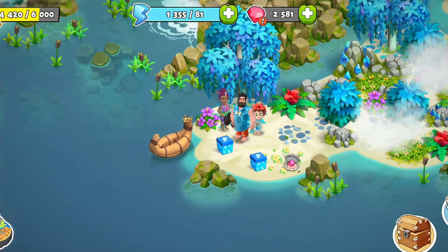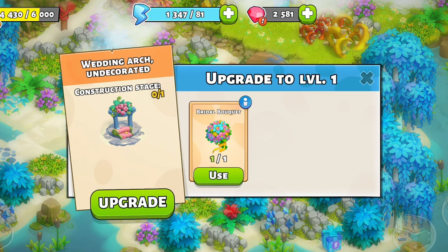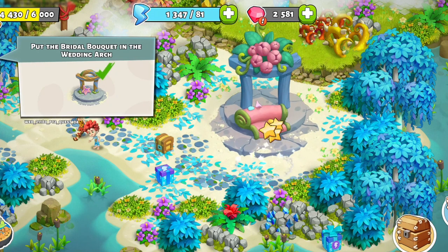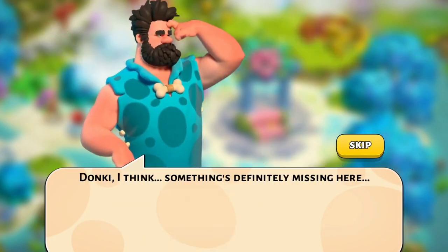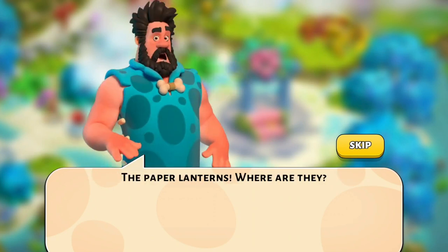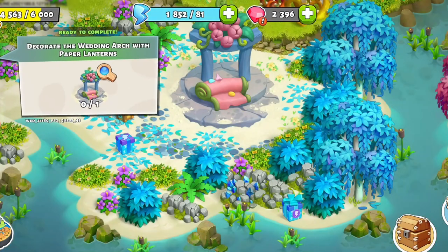On the wedding island, you'll work with Bruce, Donkey, and Jenna to prepare the wedding venue. This mainly revolves around upgrading the wedding arch. After the first upgrade, the islanders realize the lanterns for the arch have been blown away and need to be found. Once all nine are found, the arch can be upgraded again.